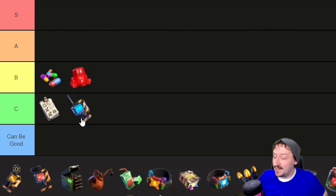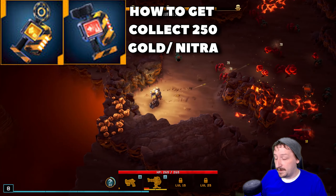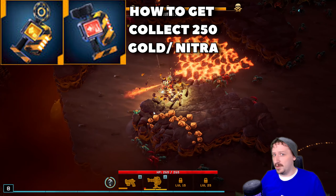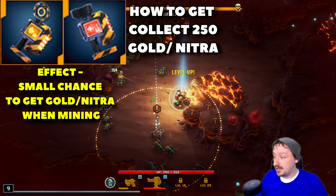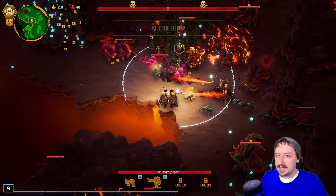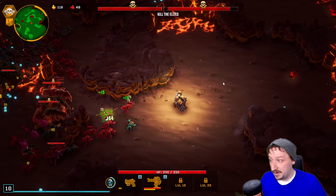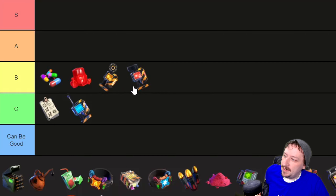Up next we have the Gold and Nitra Scanners. Both can be unlocked the same way — by collecting 250 of their respective materials, so 250 Gold or 250 Nitra total overall, which you'll likely do very early on. The Gold Scanner gives you a small chance to collect Gold whenever you mine any rock, and the Nitra Scanner does the same with Nitra. Both are pretty good — Gold Scanner is more consistent since Gold goes toward more things, like buying stuff between stages and re-rolls. I'm going to put both into B tier. It's really fun to stack four of these on Driller and just collect massive amounts of Gold and Nitra.